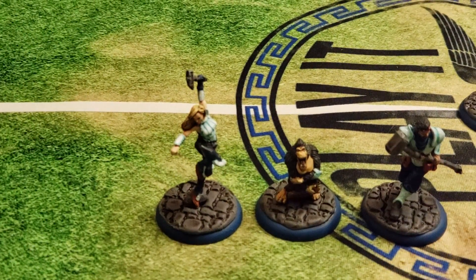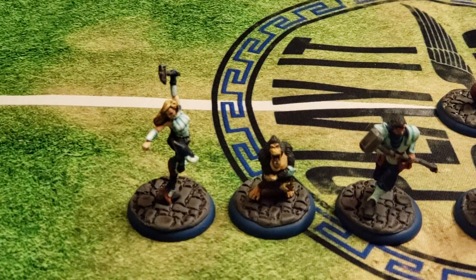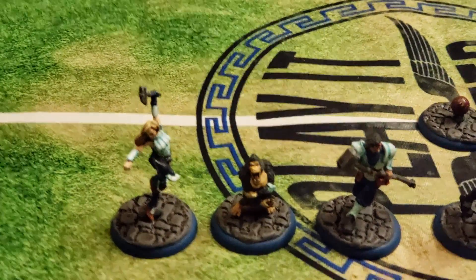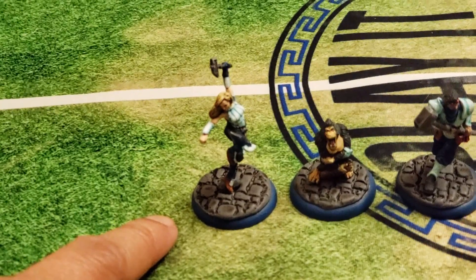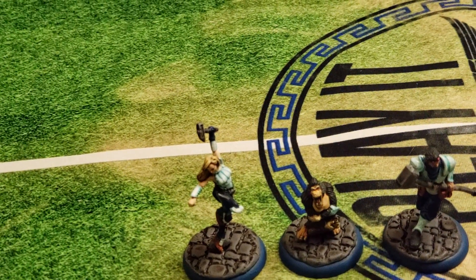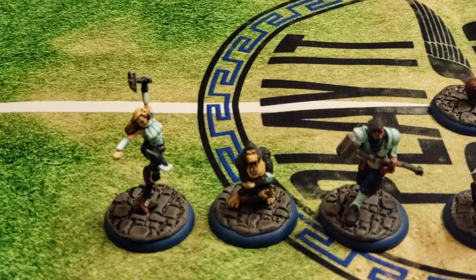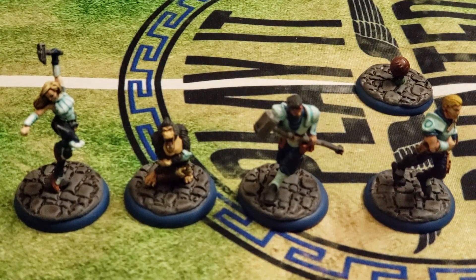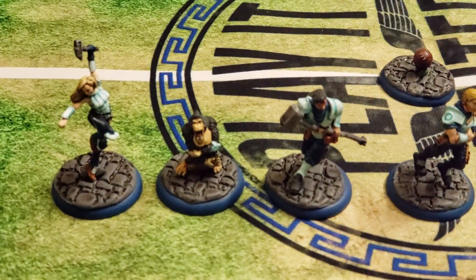Starting with Captain Honor — she is the first lady of Guild Ball, an extremely versatile miniature capable of very good damage and excellent ball handling with a 4/6 kick, reasonable defense at 3/2, and just extremely good stats. She has the tech to cover the field and her unique play Superior Strategy, which gives the Masons the very powerful ability to reactivate within a turn.